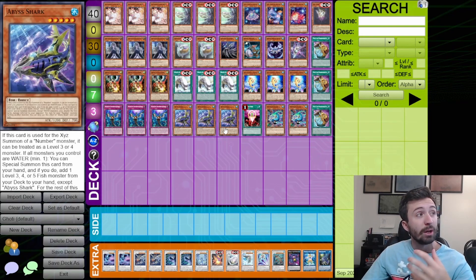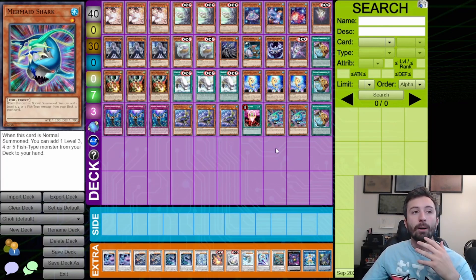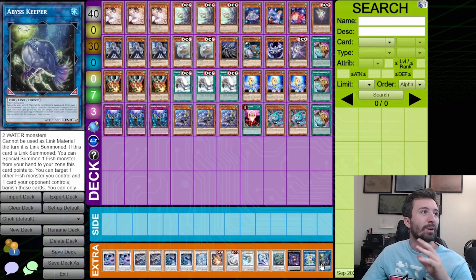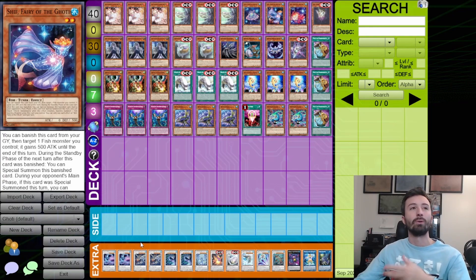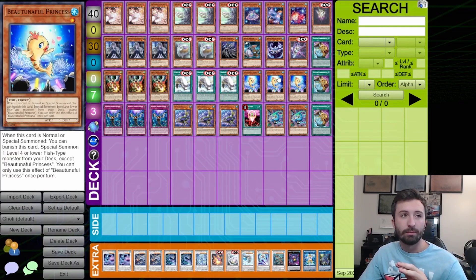I'm also playing Mermaid Shark to search Abyss Shark — this might be controversial and I'm not fully sold on it, but it was a consistency slot I wanted. Mermaid Shark gets your engine going through a different route: Mermaid Shark for Abyss Shark, Abyss Shark for Life Leash, then link off Abyss Shark and Mermaid Shark to go into Abyss Keeper, Abyss Keeper summons Life Leash, Life Leash sends Shift, Shift banishes itself, and on your opponent's turn you can go into the six synchro.